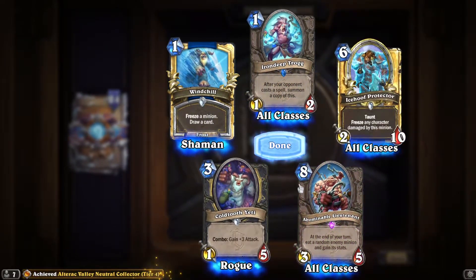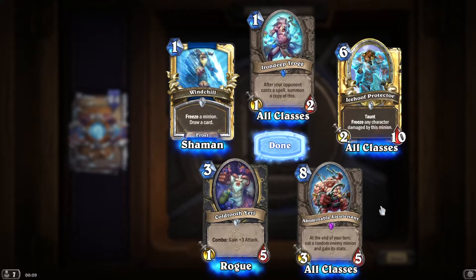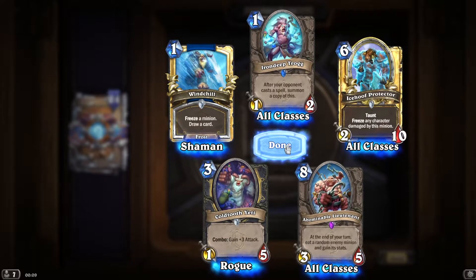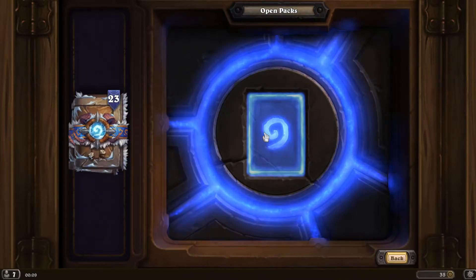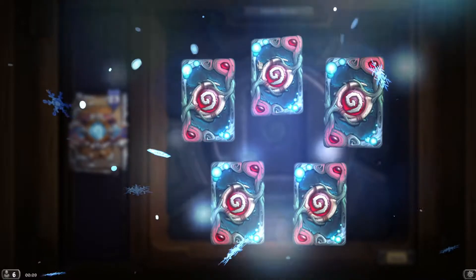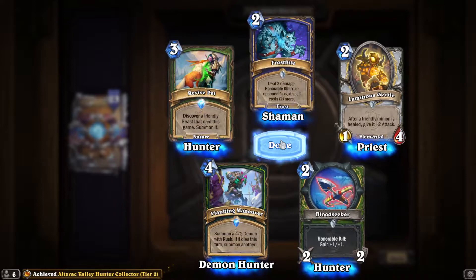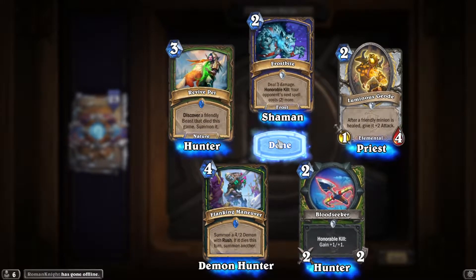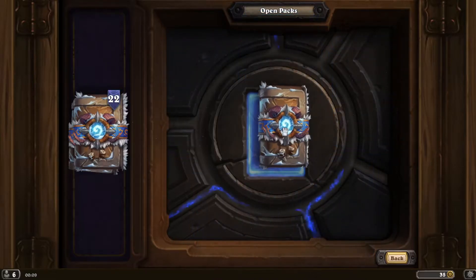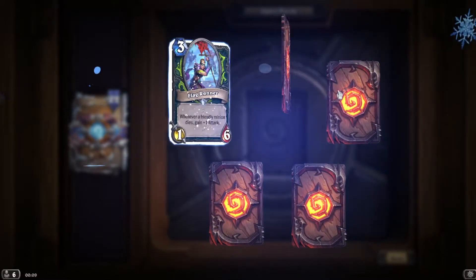Not a bad pack — two gold in there. Oh, at the end of your turn eat a random enemy minion and gain its stats — wow, that's a really powerful card! It's a persistent effect — essentially Assassinate but you also gain the stats. It's more like a big beast thing; that could work with Rat King actually.